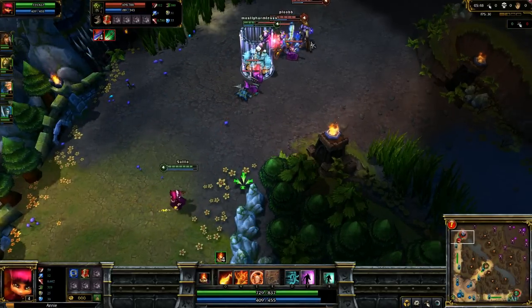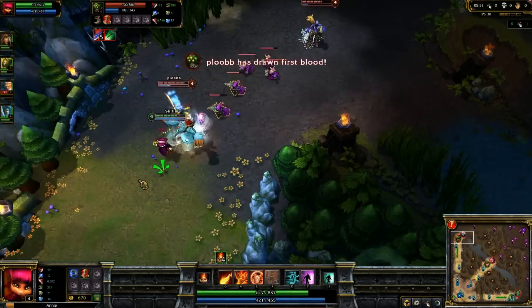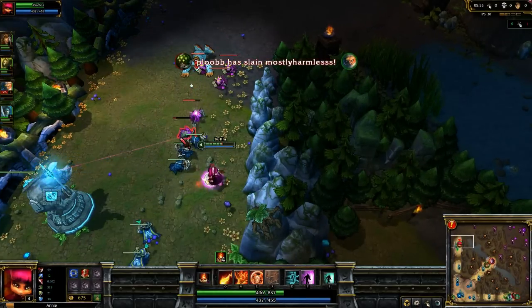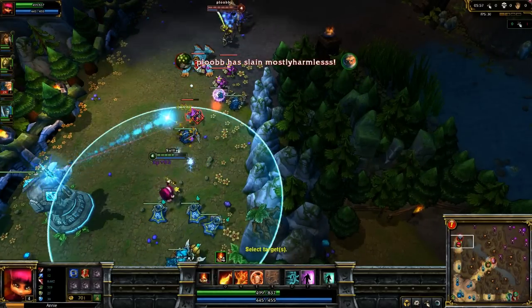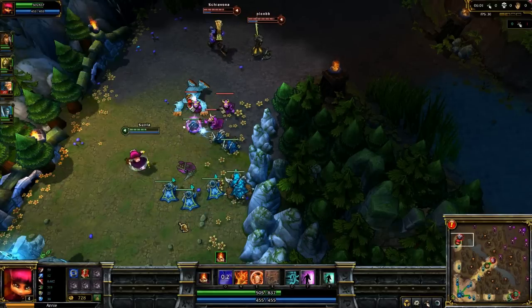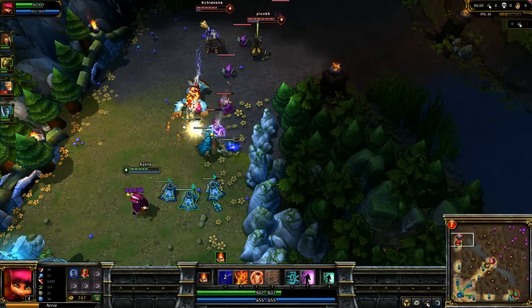Right here, Mostly Harmless just walks into the middle of the enemy team for no real reason and hands the enemy team first blood. That was not a good play — I'm not exactly sure what he was trying to do, but it didn't work out and there was really no reason to do that.